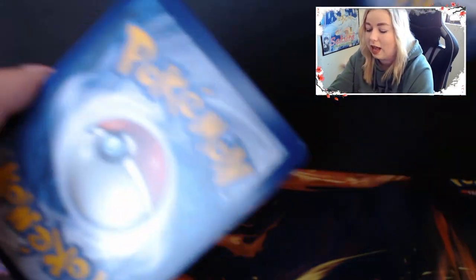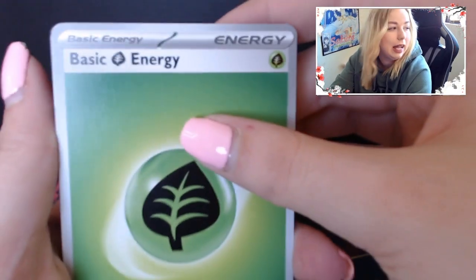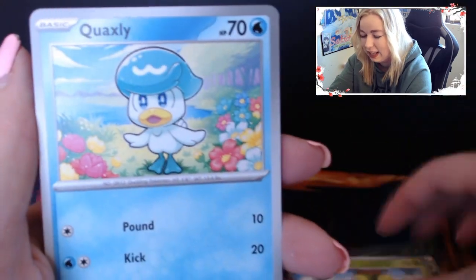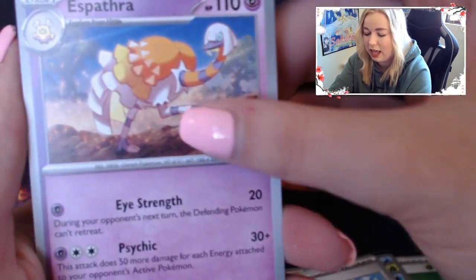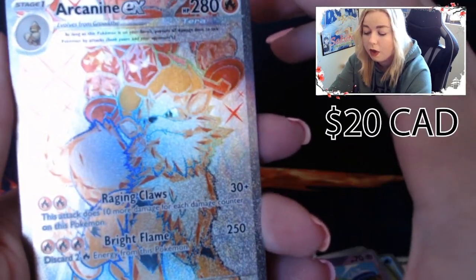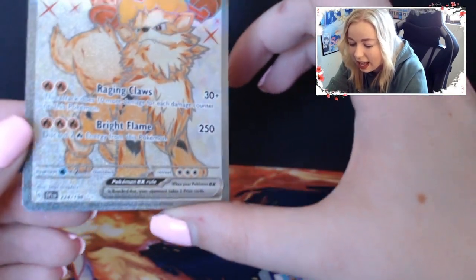The pack quality feels a lot thicker - like the wrapper itself - which is kind of nice. But everything else feels like they cut some corners when it comes to quality control, unfortunately. Pack 6: Pawniard, Ultra Ball, Arvin, Espathra, Wattril, Ralts... and there we go! We got the Arcanine EX right there - look at that terastalized bad boy!